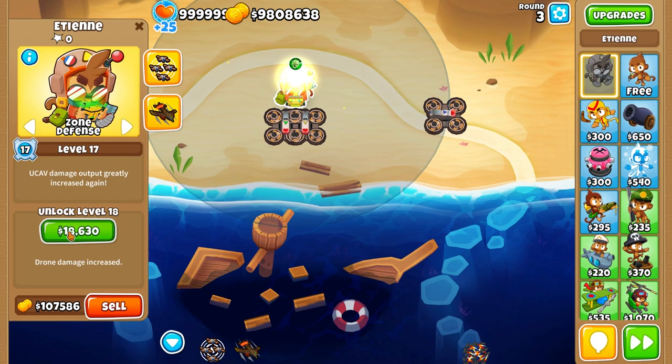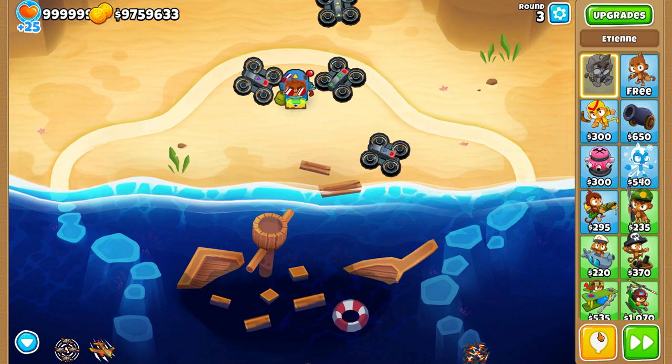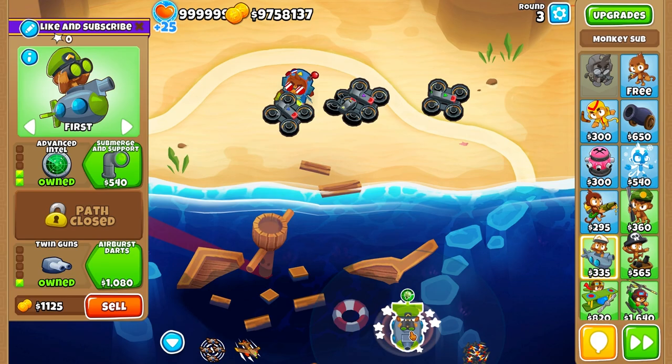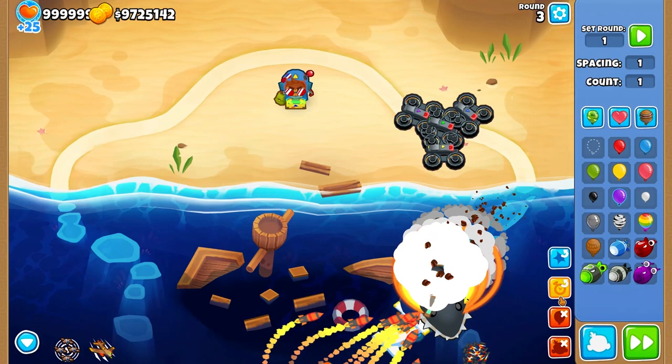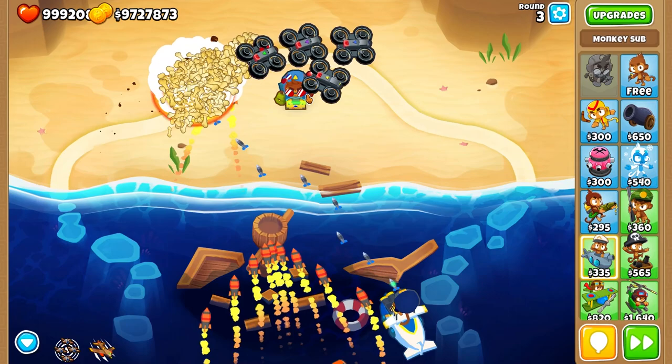This range is so damn huge, and that's why I think it's the second best thing about Etienne. This range allows submarines to shoot over half the map usually. Submarines have the special ability to shoot balloons in range of other towers, and Etienne maximizes this ability.